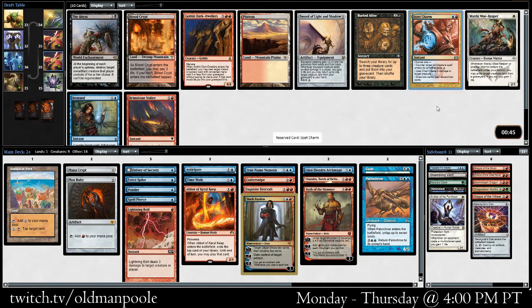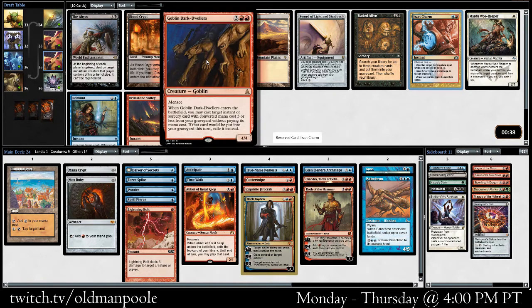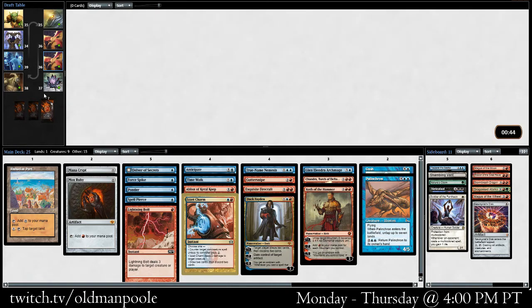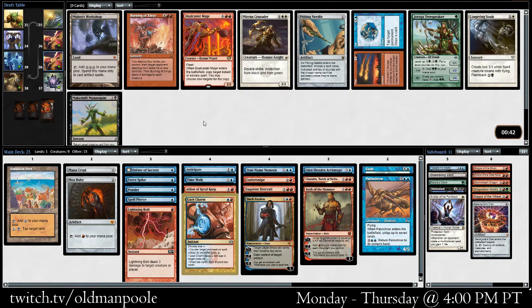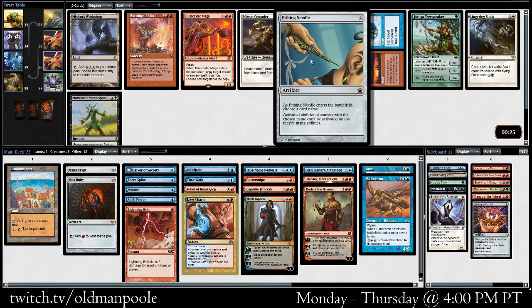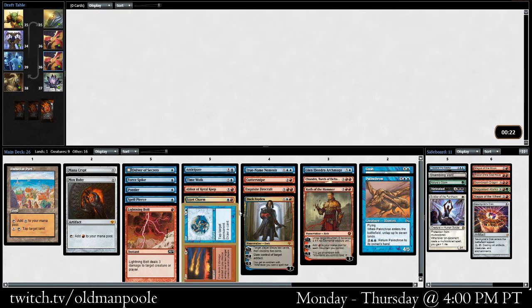Here I think it's Izzet Charm over the Goblin Dark Dwellers or Remand. Although Dark Dwellers may come around — I feel like this is picked pretty late and I think we would play it, but I like Izzet Charm. Pithing Needle. I don't have anything that takes advantage of the Workshop. Not playing Burning. Willcast Your Mage is bad. Maybe Fire and Ice, actually — it is instant, you do get to do one or the other, both of those are reasonable. I think it's maybe a little better than Pithing Needle on its own. We'll take Fire and Ice.